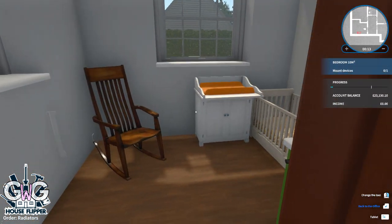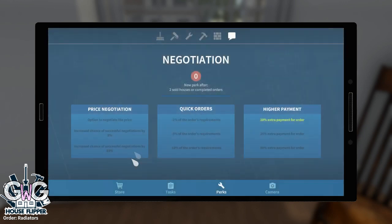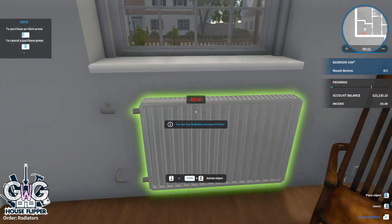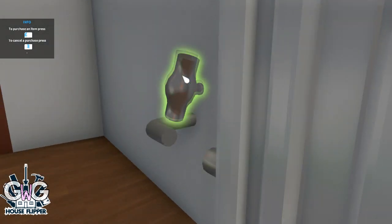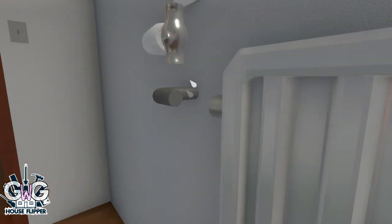This job shouldn't take too long — we just need to mount some radiators. To find out where they need to go, walk into every single room and check the task tab. If it says 'mount devices', a radiator is needed there. We're starting with the bedroom: place it on the wall, then assemble it. It's very easy — just click on the parts and they'll go into place.